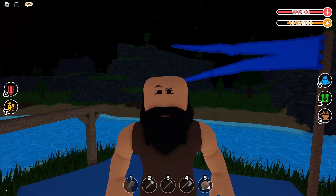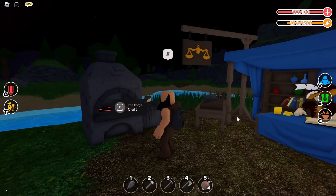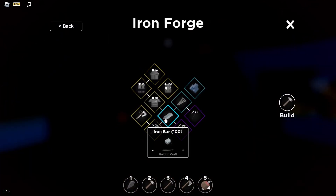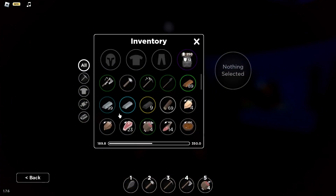This video is about how to get iron bars. All you need to do is get yourself an iron forge, click F, and as you can see here you're gonna find the iron bar right here. It's going to cost you one iron ore, which you can get by mining iron nodes.